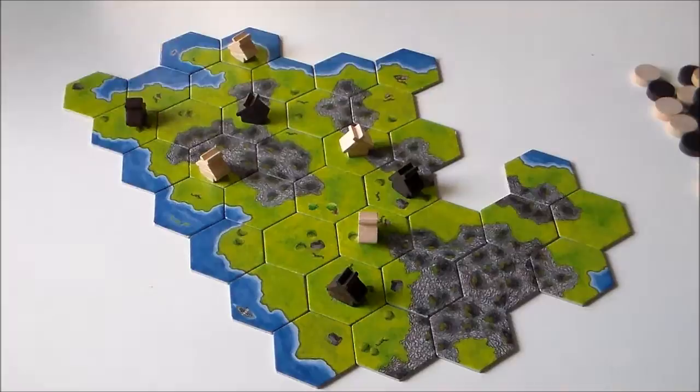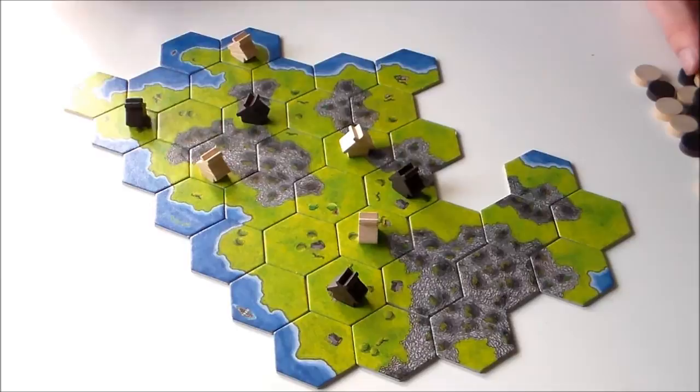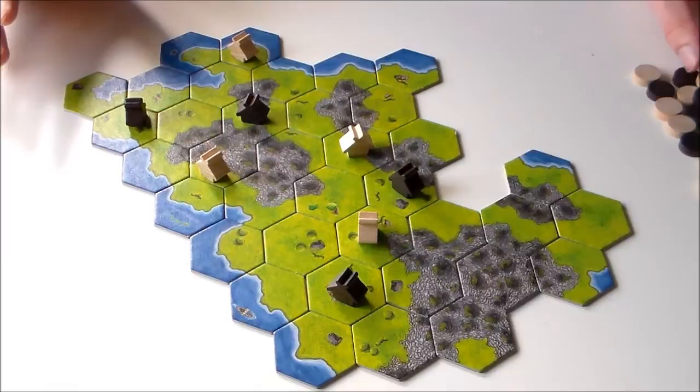Alright, so I've fast forwarded the game. Every turn, a player draws a tile, places it, and sometimes they placed a farm if they could — or if they wanted to. You can only place farms on the grassland.